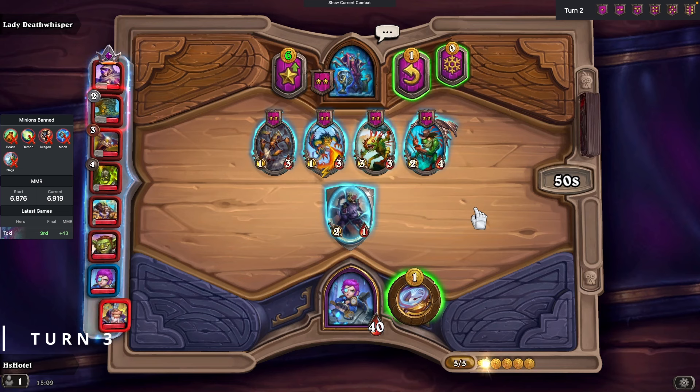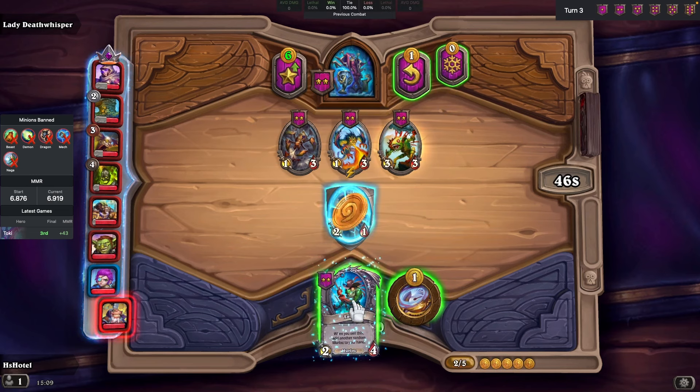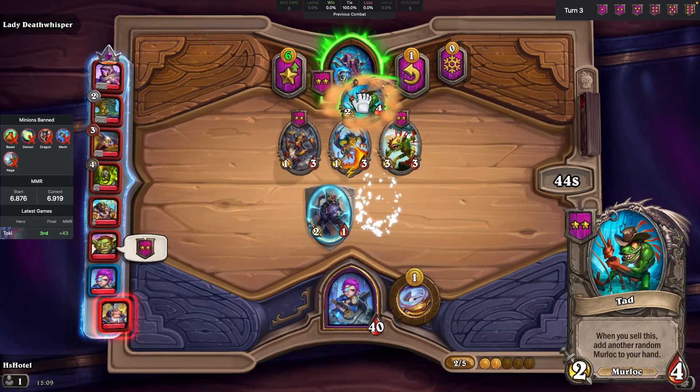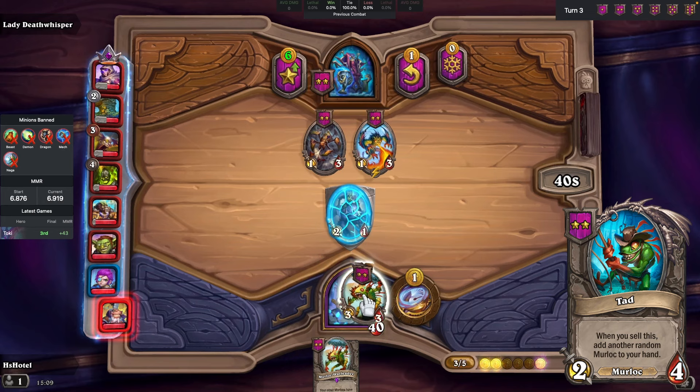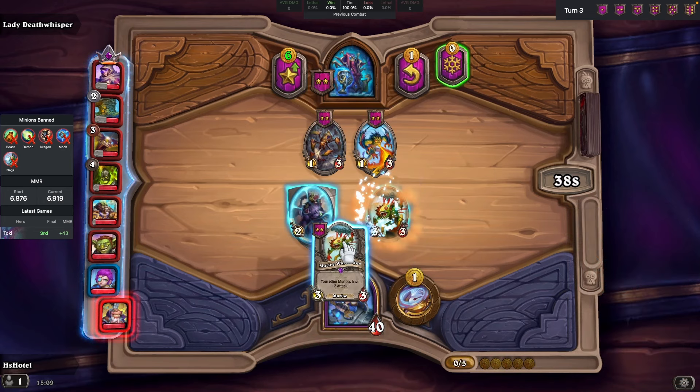In this particular situation, during the buying phase of turn 3, we like to take advantage of Tad for a double buy. And as luck would have it, we also manage to open up the possibility of making a future triple.